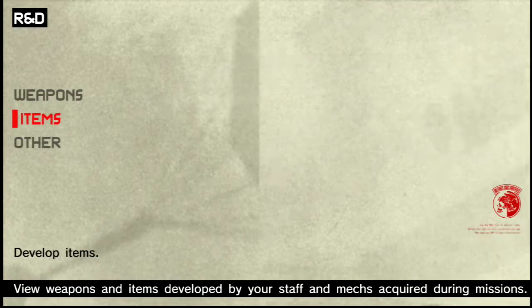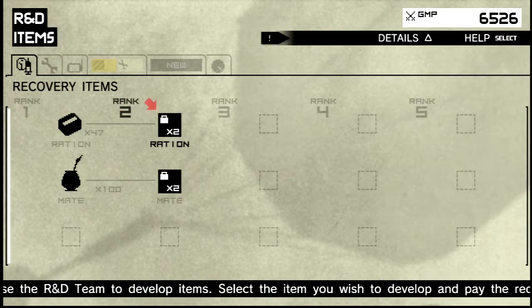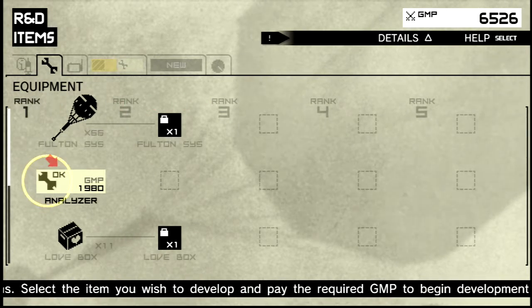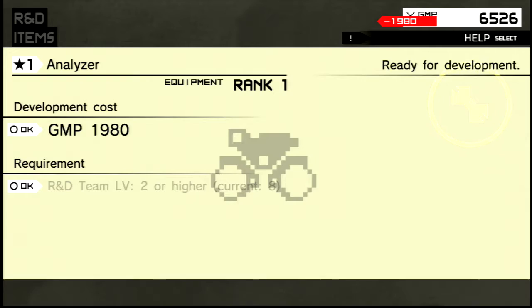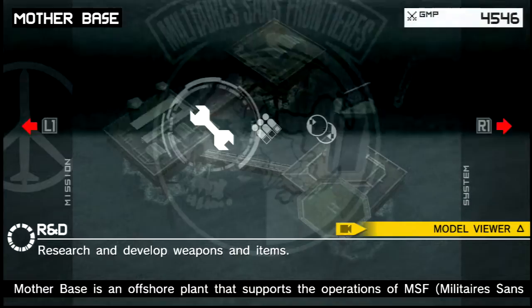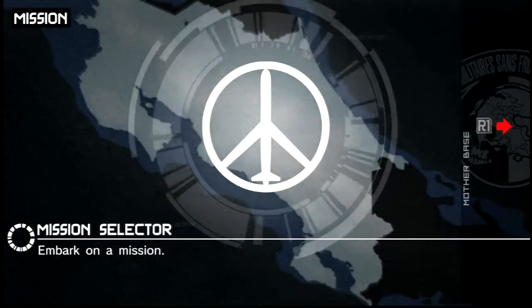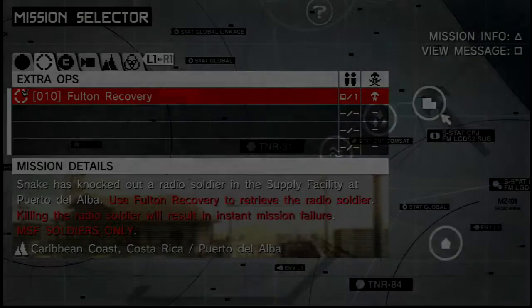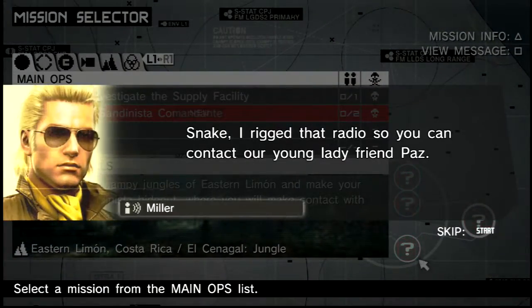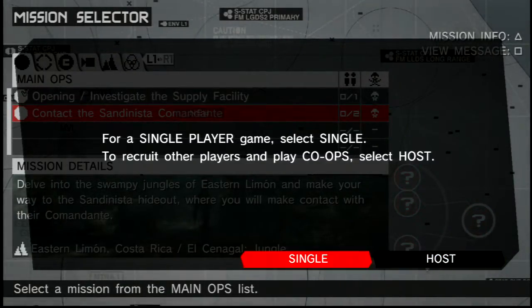What I want them to do is focus on the Fulton, but I can't unlock that yet. I'll just get them working on loads of stuff, and then as we go through it'll build up. You unlock more stuff through missions as your team is working behind you to bolster your arsenal.